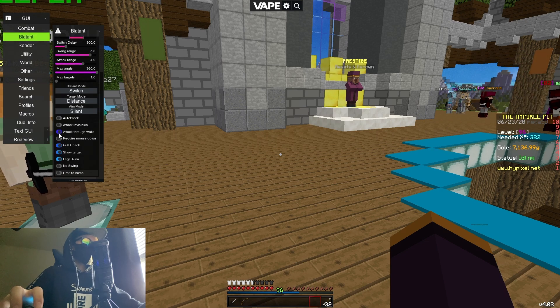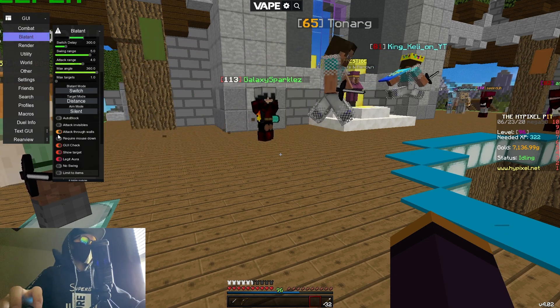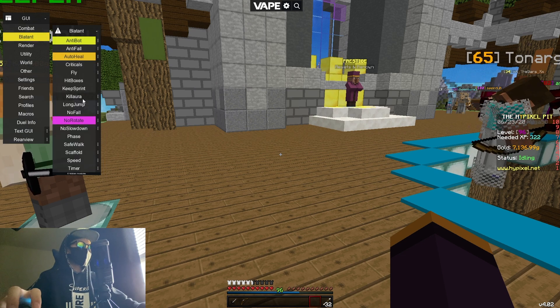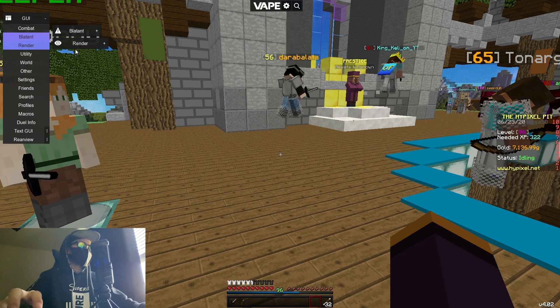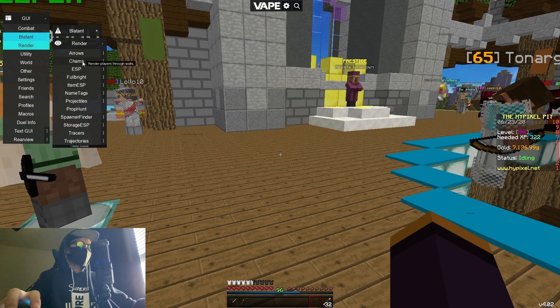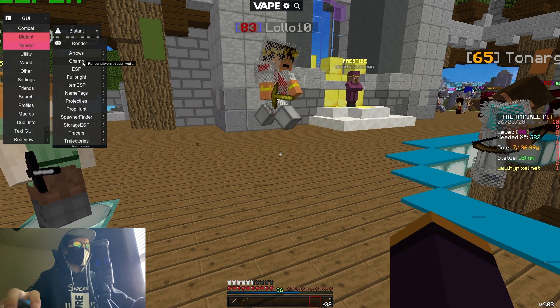I also have attack-through-walls on — this is blatant, but unless there's a staff member on you, you won't get banned for it, so you're fairly safe. I bind kill aura to B. I also like to have chams on, bound to G, so if I want to see someone through a wall and kill them with kill aura, I can see which wall they're behind.